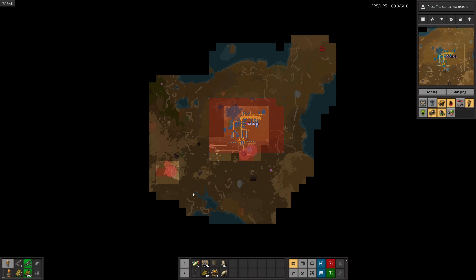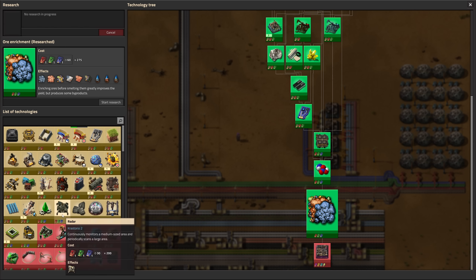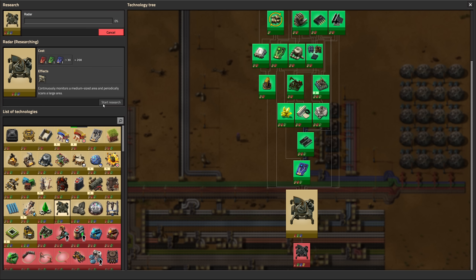Now that the iron ore has drained out of the smelters, we can swap in the enriched ore and change the furnace recipes. I'll do the same for copper ore off-camera when it empties. I still don't have a use for dirty water, so time to burn more of it. All the pollution is gone! I'm curious as to what lies beyond the horizon, so I'll research radars.